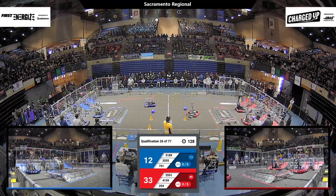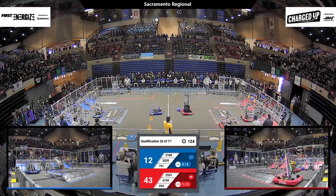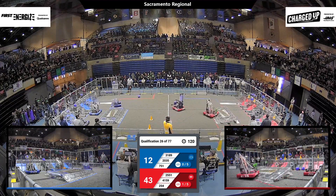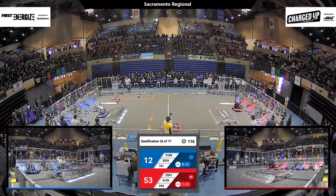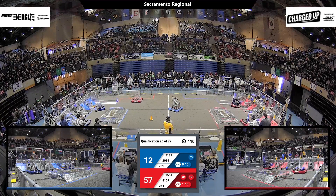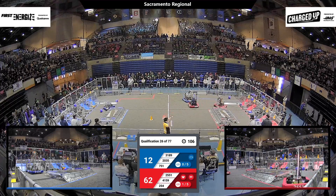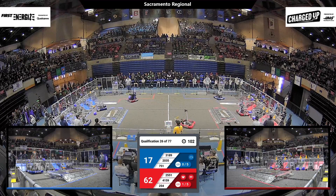751, Barn to Robotics, trying to grab a cube. They do so off the floor, and they're maneuvering into their community. Let's see where they're going to try to score that. 3189 comes out of the Blue community, looking to play defense — looks like they're shifting around the middle of the field. That's Circuit Breakers for the Blue Alliance, trying to slow that Red Alliance down. But they're hard to slow down.